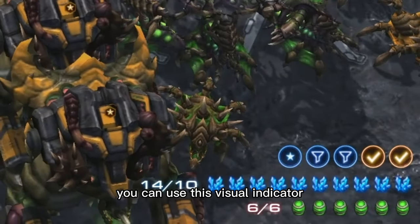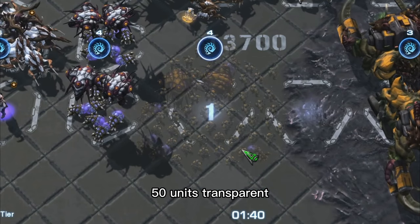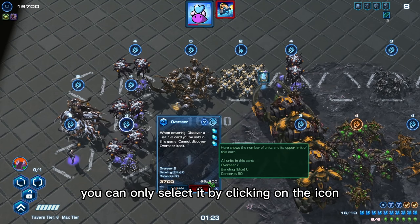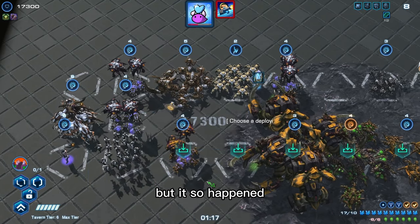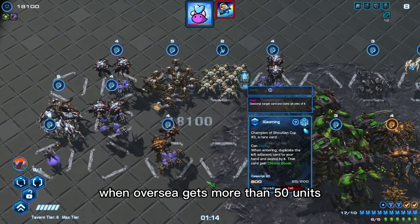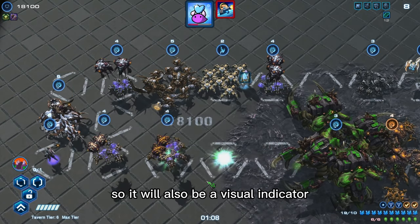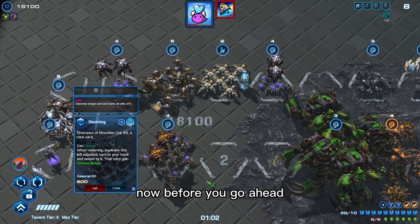Here's a little tip: you can use this visual indicator to make a card with more than 50 units transparent and not selectable by clicking on its unit — you can only select it by clicking on the icon, to prevent misclicks. It also happens that when the Overseer gets more than 50 units, that's exactly the point where you should sell it, so it also serves as your visual indicator for when to sell the card.